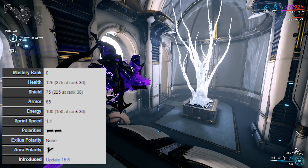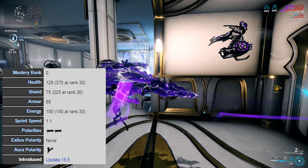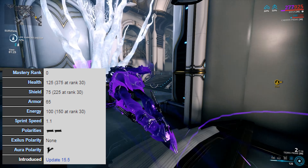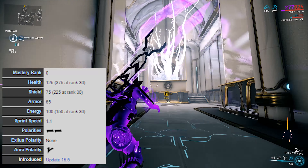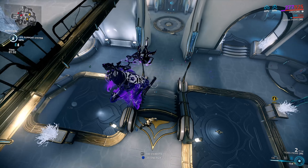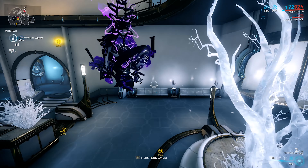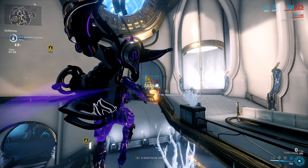Let's jump into the stats for Mesa. At level 30, Mesa has 375 health, 225 shields, 65 armor, 150 energy, a 1.1 sprint speed, 2 dash polarities in her main modding section, and a V in her aura. At the time of writing this script, Mesa Prime does not exist; however, if Mesa Prime does come out, I'll have an updated version of this video linked in the description below.